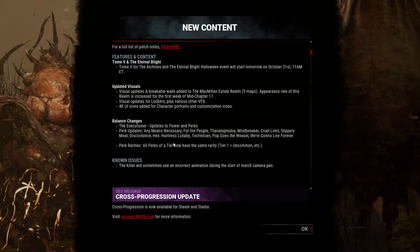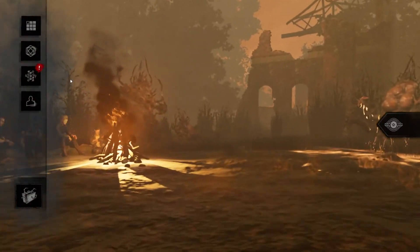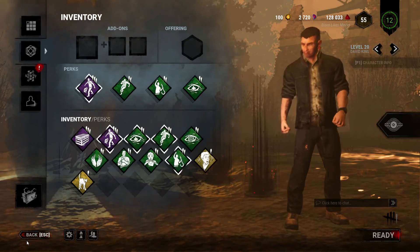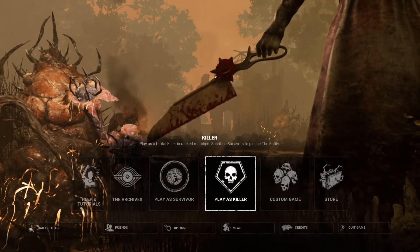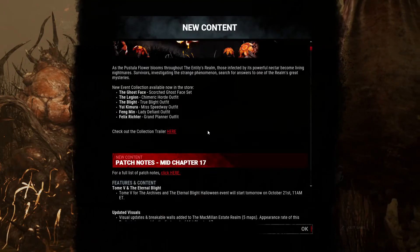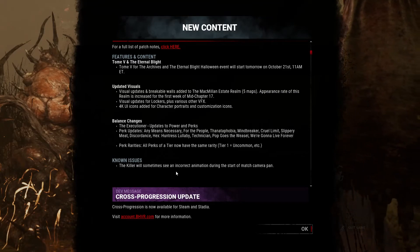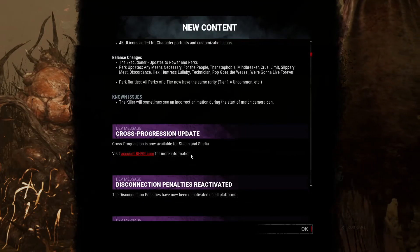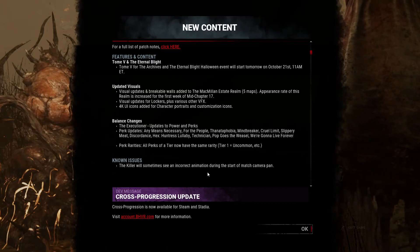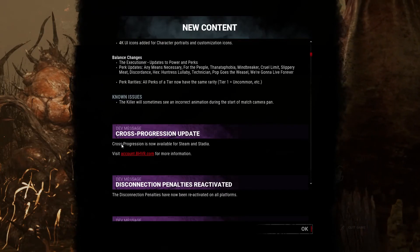Now tier one is all yellow, tier two is all green, and tier three is all purple — just flat tiers across the board. That's how all perks work now, which removes any controversy about which tier of a teachable perk to run. That's a good change. On the bug fix side: killers will sometimes see an incorrect animation at the start of the match — I've definitely seen this. My boy Wraith was looking off into the stars or something, it was weird.